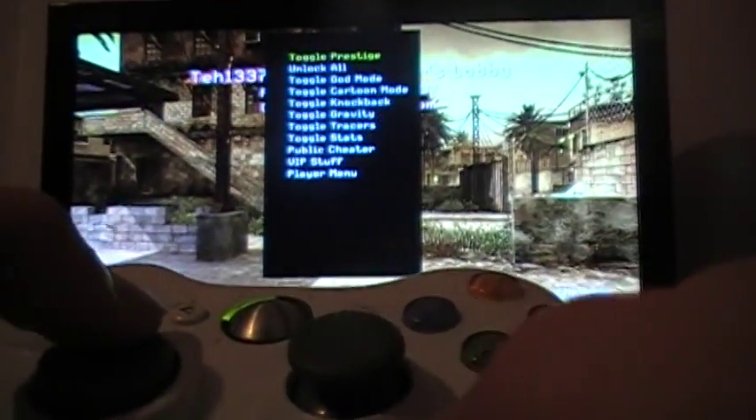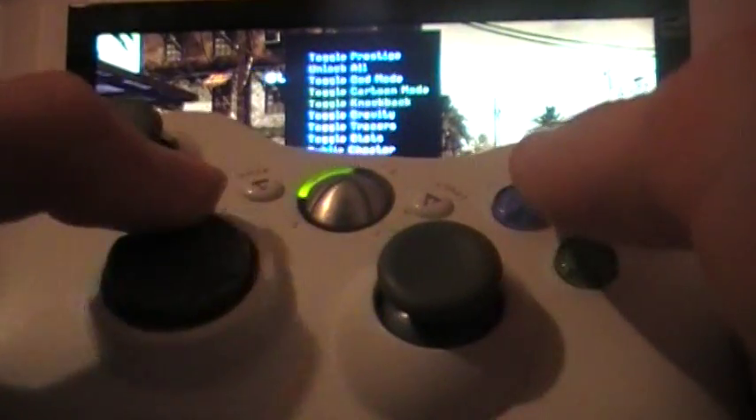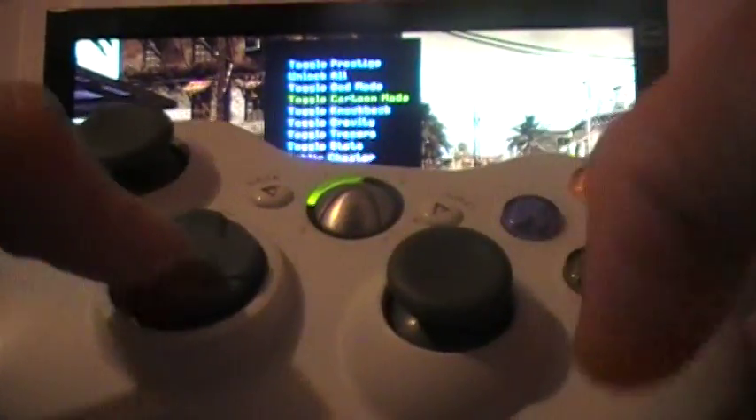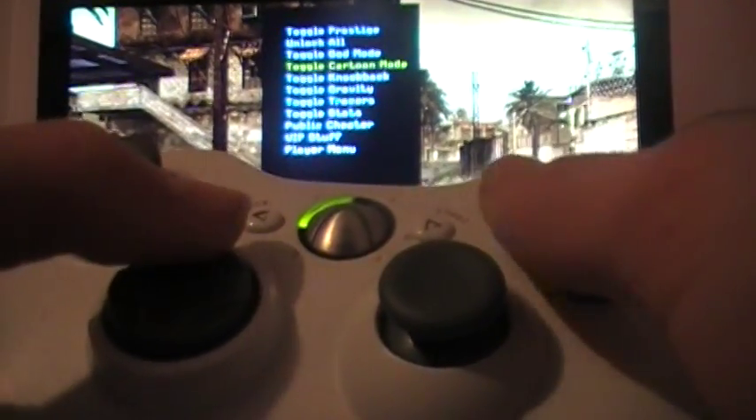A few other example functions — cartoon mode of course. Scroll down, up, down — as you can see that's working with the D-Pads, I'm not touching any other buttons there. And as you can see, cartoon mode is now on.